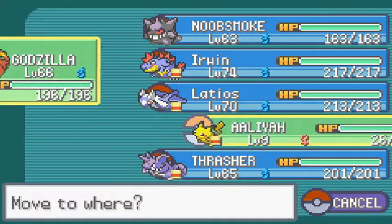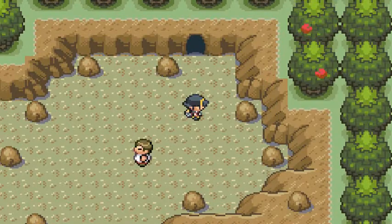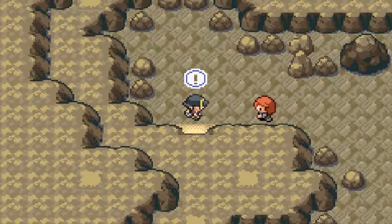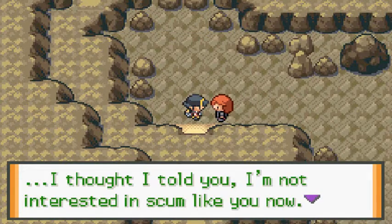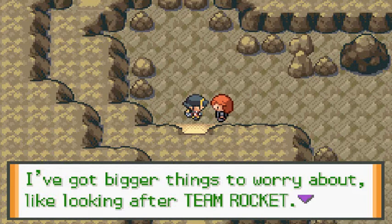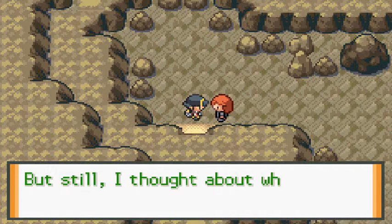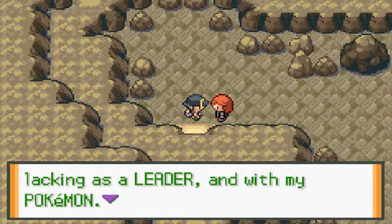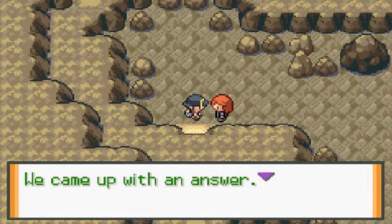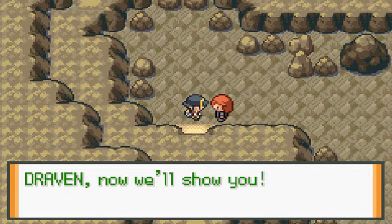Let's switch out to Ganjula - I kind of feel like a twist is about to come. A rival appears: 'It's been a while, Draven. I thought I told you I'm not interested in scum like you. I've got bigger things to worry about, like looking after Team Rocket. But I thought about what I was lacking as a leader, and with my Pokemon we came up with an answer. Draven, now we'll show ya!'